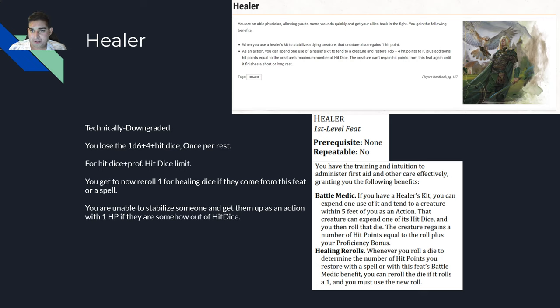You could also spend one use of the healer's kit to restore 1d6 plus four hit points plus hit points equal to the creature's maximum number of hit dice. The creature couldn't regain hit points from this feat until finishing a short or long rest, so it was a one-time thing.